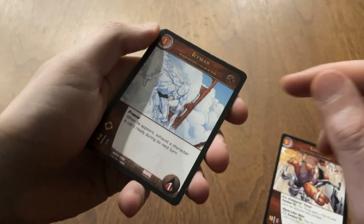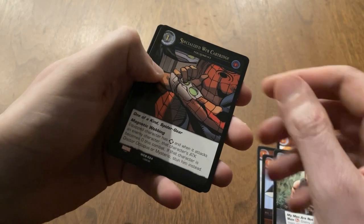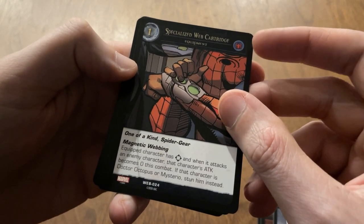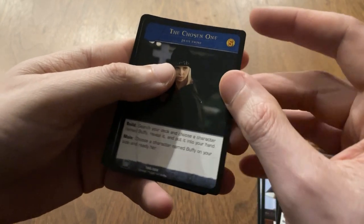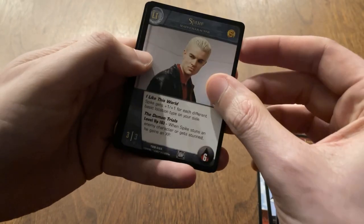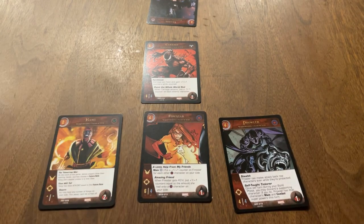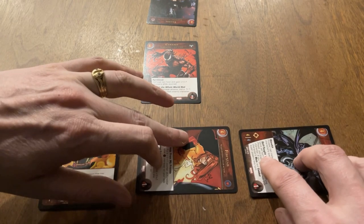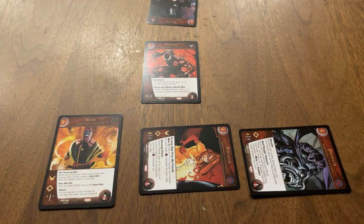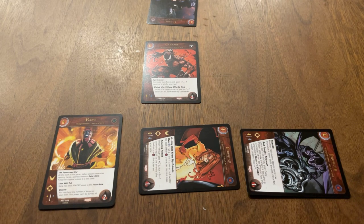There's one more important thing to talk about: team affiliations. Each character has a team that they're a part of. The first reason this matters is that many plot twists and equipment may only be played if you have a character who shares its team affiliation on your side. For example, to play the Chosen One plot twist, you need a character who is part of the Scoobies team from Buffy the Vampire Slayer — either your main character or a supporting character. The second reason is that characters who share a team affiliation can make team attacks if they're in the same row. When you make a team attack, you exhaust each attacker and add their attack values together, and your opponent chooses one of your characters to strike back.